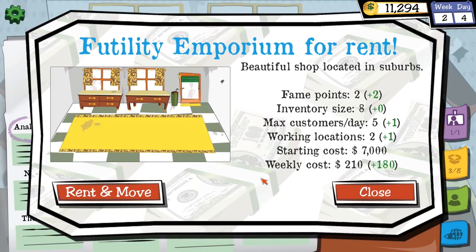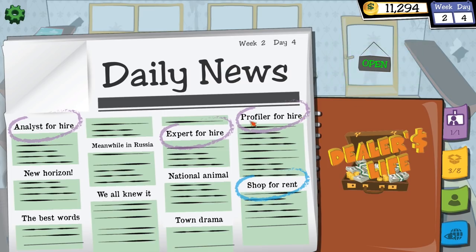What shops do we have? Futility Emporium — seven grand, I can afford it, fame points up but no extra inventory. I'm going to go with a broad no and check again tomorrow.